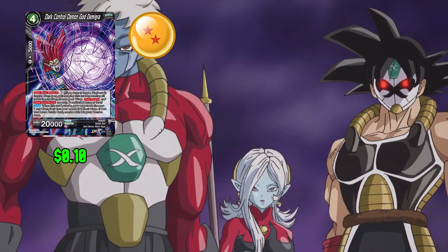Next up we have Dark Control Demon God Demigra: 4 any and 0 for 5,000 combo power. This card has Dark Overrealm with 4 for 3. When this card attacks, your opponent chooses 1 card in their hand and sends it to their warp, and if that's a battle card you can combo with it. This card has 20,000 power.